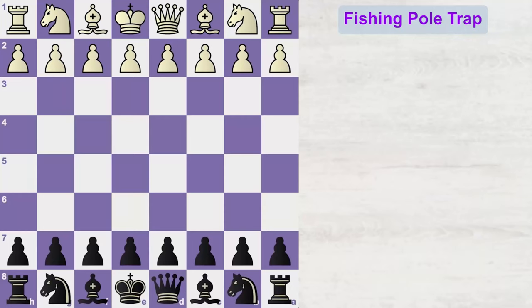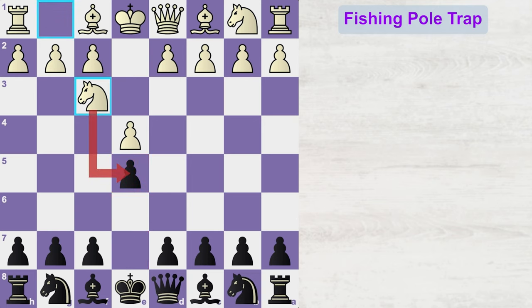Let's learn to set up the fishing pole trap for white. If white starts the game with e4, then you should play e5, taking a fair share of the center. If white attacks your undefended e5 pawn, then you can defend this pawn with knight c6.